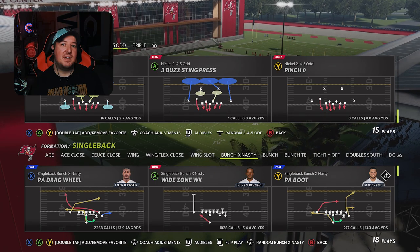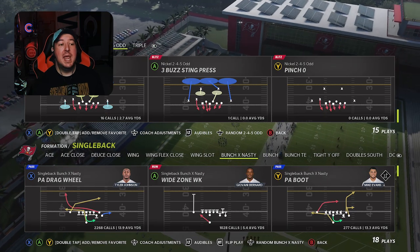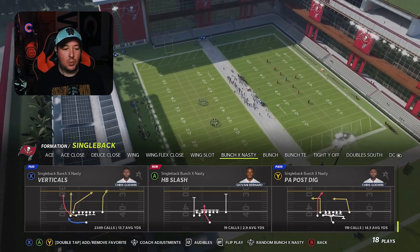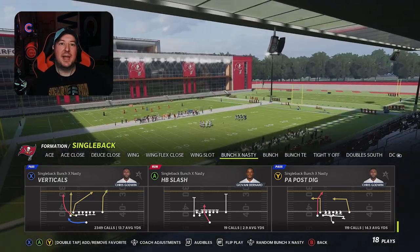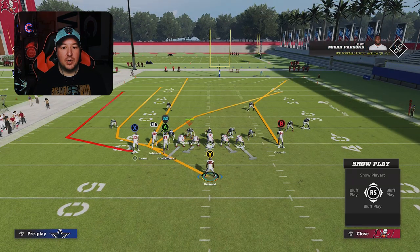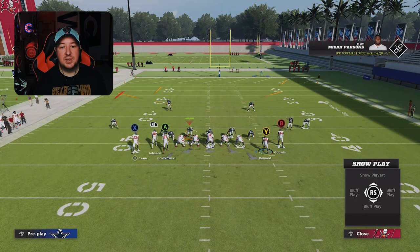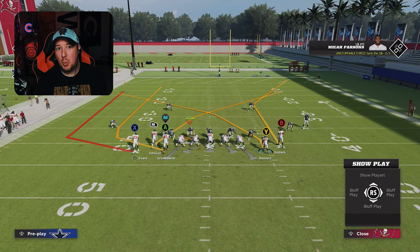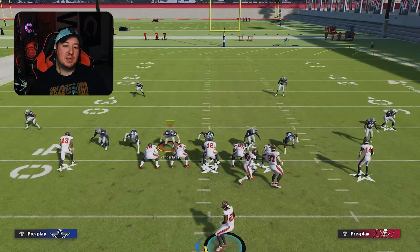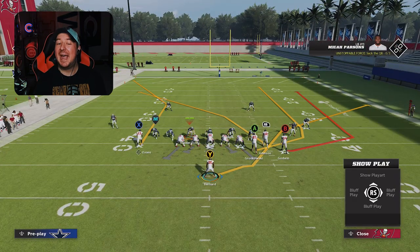I'm going to choose the Nickel 245 Odd Pinch 2 meta as an example — a very popular meta that a lot of players like to run. When I face this, I can create the red zone corner combo by coming out in my X-Nasty offense with my bunch to the short side of the field. I'm going to put the running back on a route so I can motion him before I put him on a crosser, then flip the formation so everybody goes back to their original spot, which puts my running back back in the backfield.